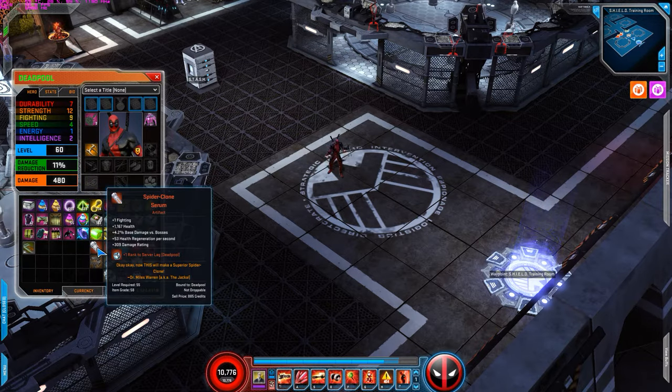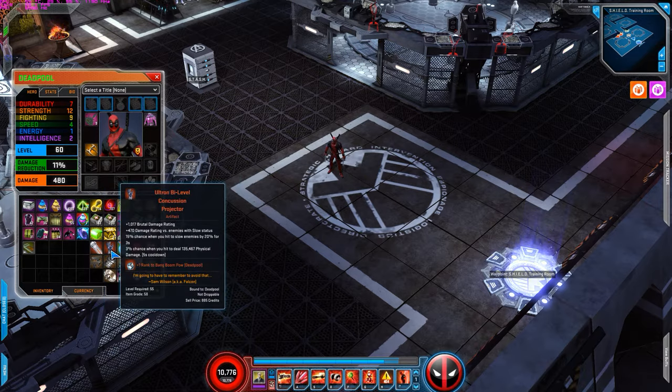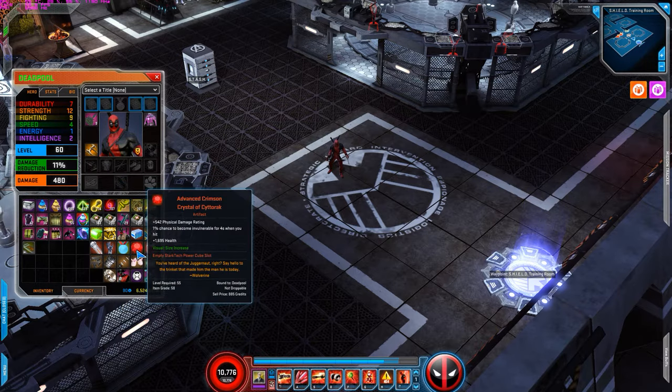For the artifacts I use Spider Clone Serum for the plus 1 fighting, health, base damage to bosses increase, and damage rating. This is a very, very good artifact. Then I use Ultra Bi-Level Concussion Projector because it gives you a lot of brutal damage, plus you get 3% chance when you hit to deal 135 physical damage. And then for medallion I use Scroll Defenders — it gives you plus 1 strength and a lot of health and deflect rating.